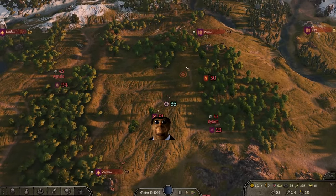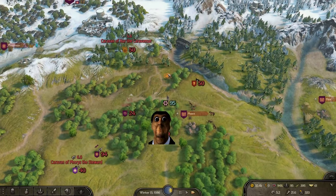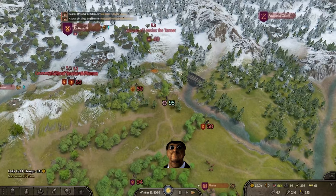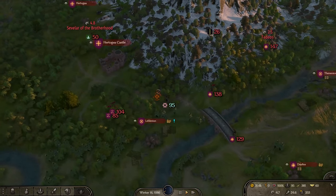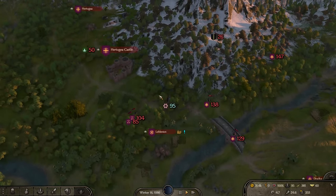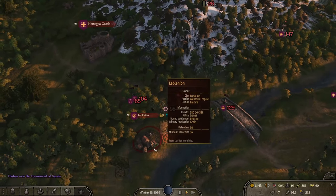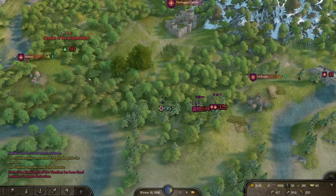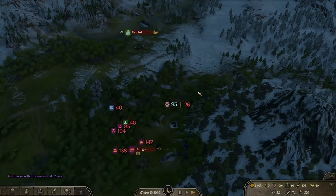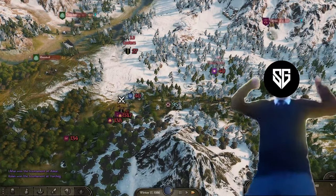Unfortunately, we picked up a tail — two empire parties intent on ending our ambitions for good. Because their movement speed is close enough to our own, they'll continue the chase for days at a time. Three days later. Situations like this could spell disaster for us as not being able to fight, for fear of the disorganized speed penalty debuff, could keep us from earning an income for weeks at a time. Instead of trying to outrun them, it's better to give them what they want — blood. We run right past this looter group and force them back into the chasing parties. They take the bait and we are now in the clear.